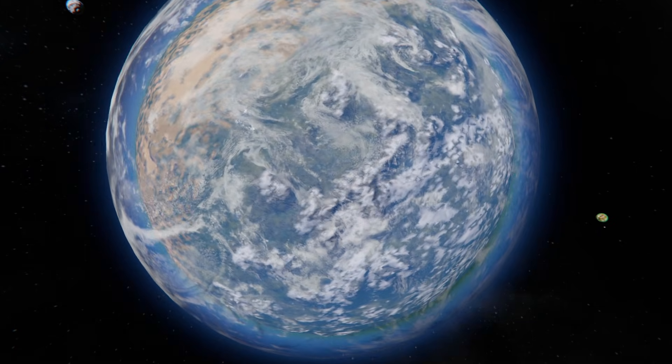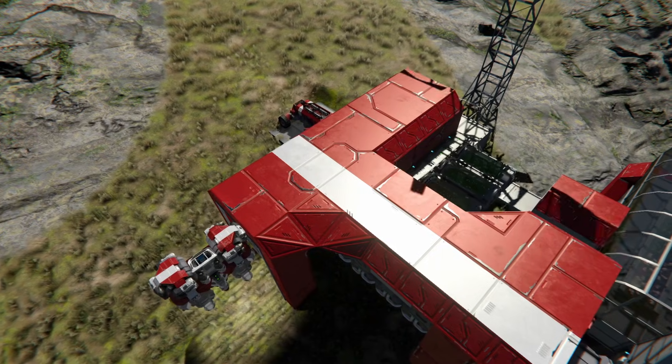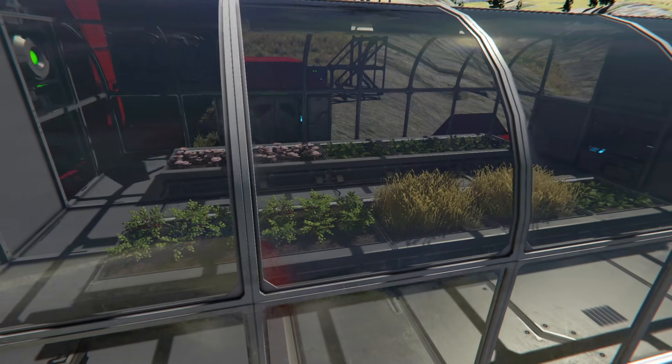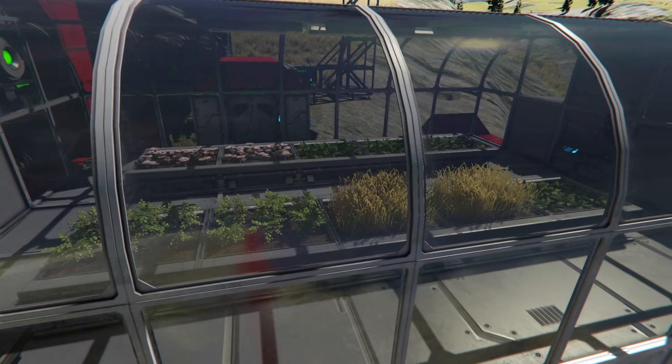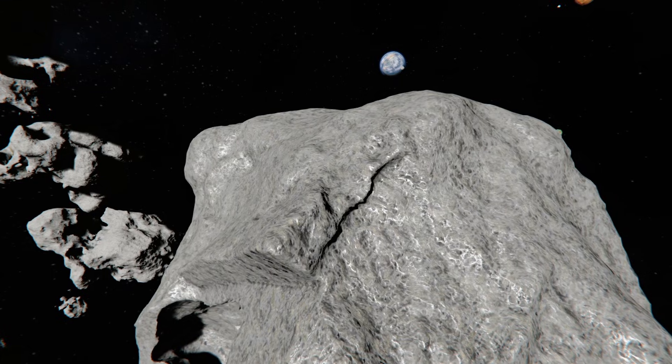Welcome to the final episode of the Beginner's Guide. If you followed along, you have a self-sufficient base, unlimited components, and a thriving farm. But we are missing the final, most crucial resources — uranium and platinum — which are most reliably found in space.